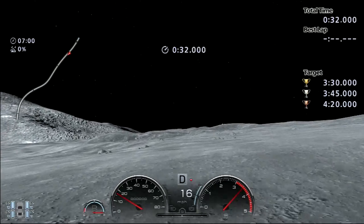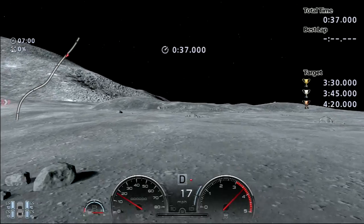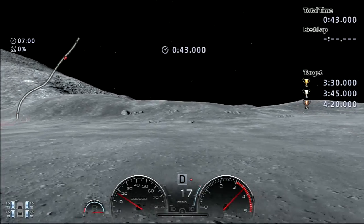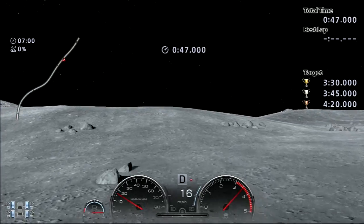Try not to make too many mistakes because the rocks here can really mess up your vehicle. The vehicle is very bouncy, and the hills can cause problems too. But if your vehicle turns upside down, the game will reset the vehicle back onto its feet.